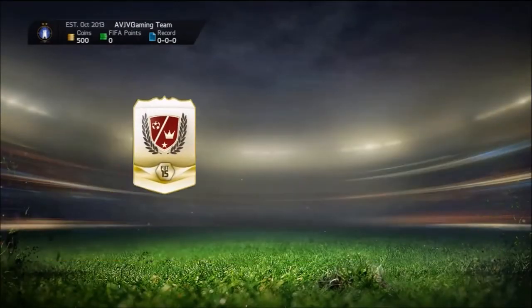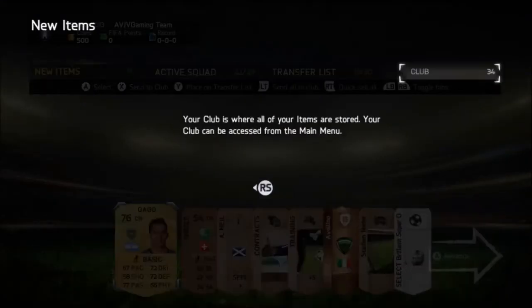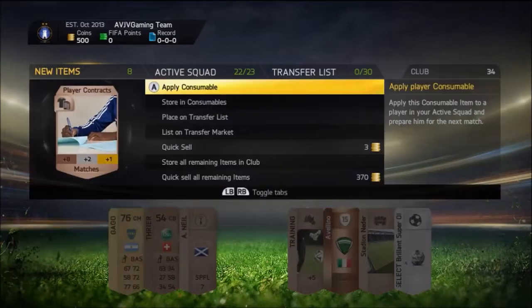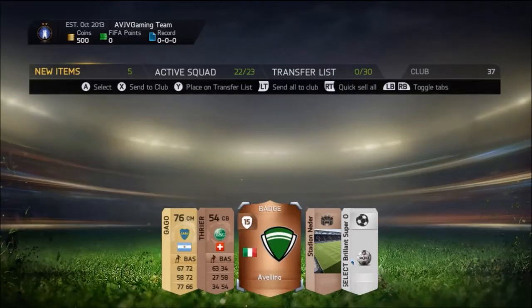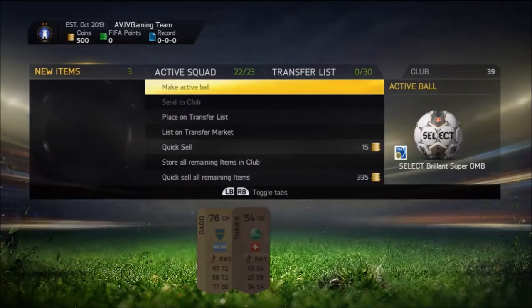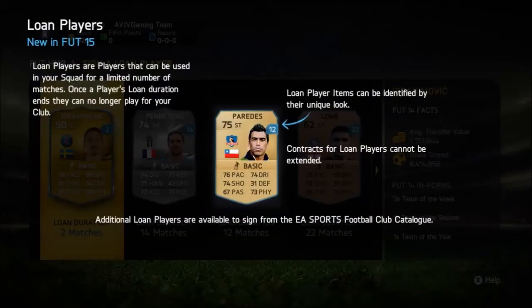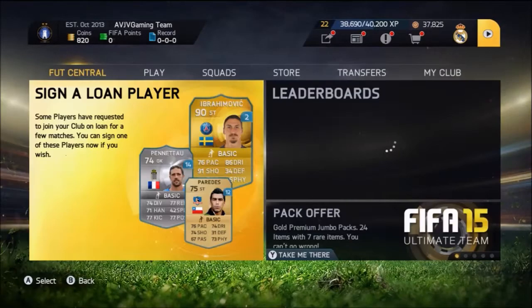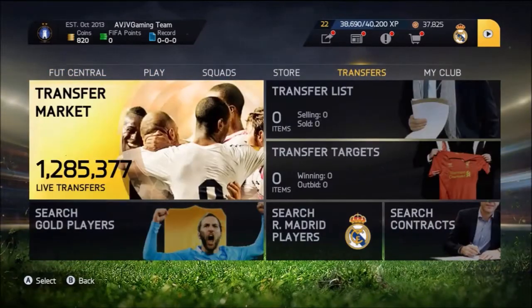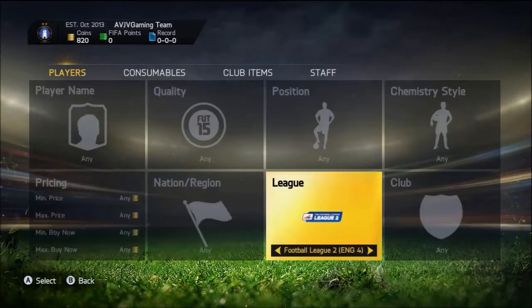We start with a brand new account, fresh out of the bag. We get ourselves a legend shot pack, get Gago and a couple of consumables, which we might need for managerial tasks. We've got some loan players — Zlatan, Neymar, Ribery, and Cuadrado. I more or less want to use Zlatan or possibly Neymar, but we'll get to that in just a minute.